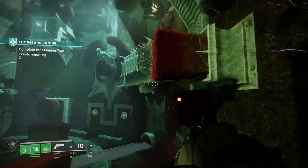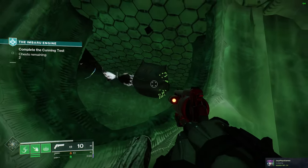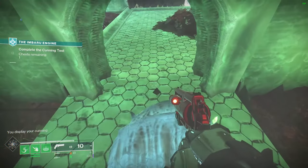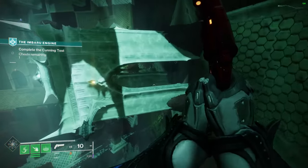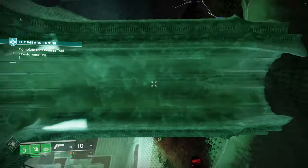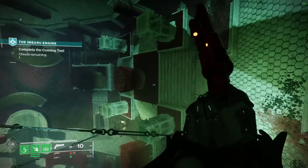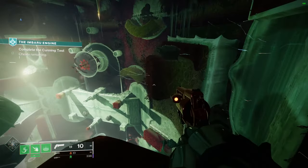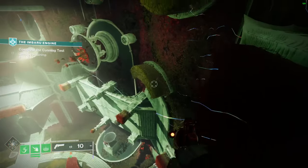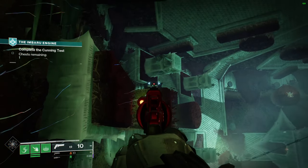Now let's go up a stage and talk about some of the other ones. There's one down in here — this one is the correct chest, so we'll open that. Then we move over to this little cathedral looking area. For this one you'd want to look straight up onto that platform up there. It's pointing down, so that is not the correct chest.